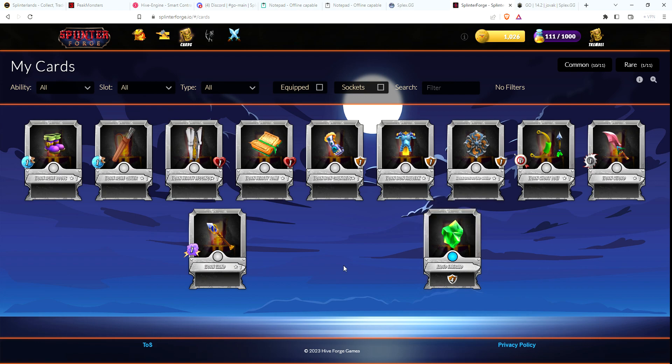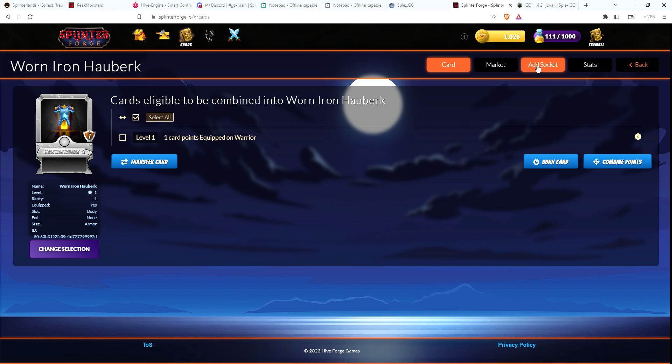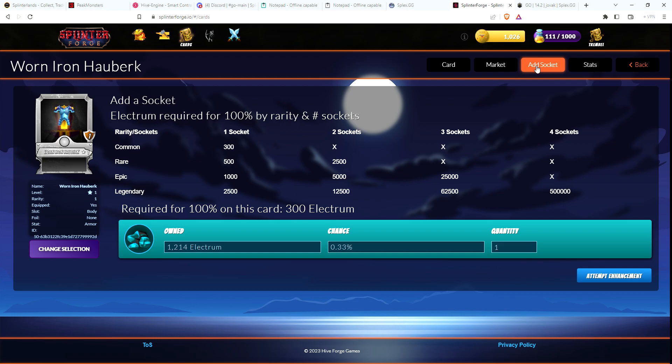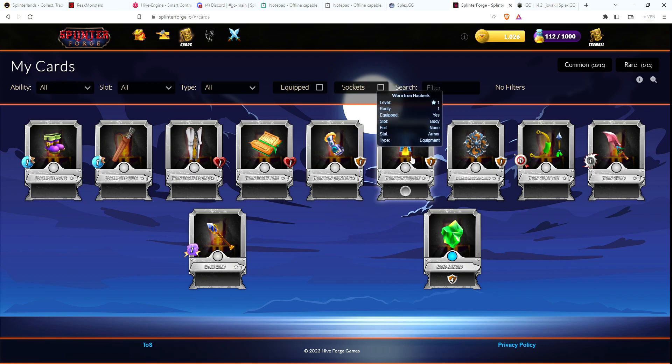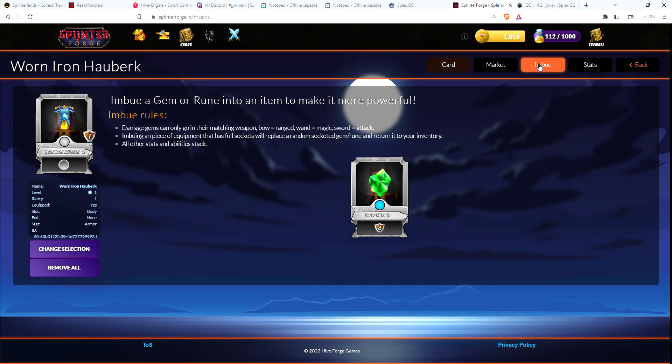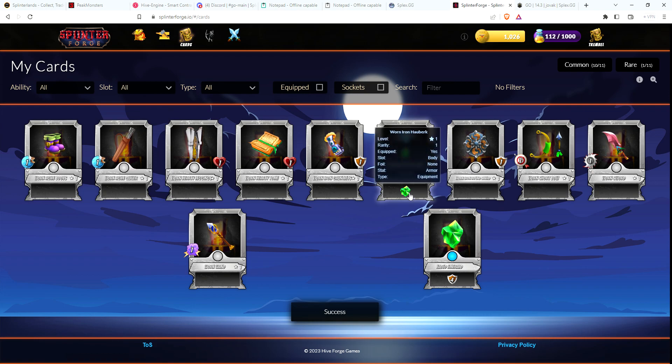Now I need a socket to put this item in. I want to put it in an item that's going to be used by all of my characters, so I'm going to put it in the chest piece. My chest piece is going to need a socket — you can only have one socket for a common item. To get a 100% chance it will take 300 electrum, which I have. So I will attempt the enhancement and we will now have a socket in that piece. Click on it, imbue, put the faded emerald in there, click imbue.